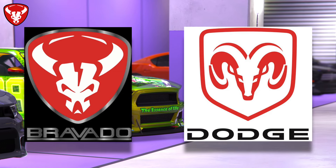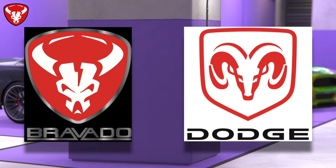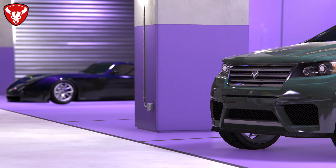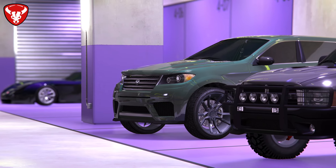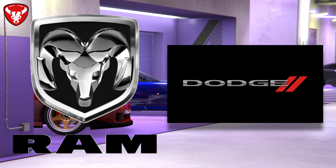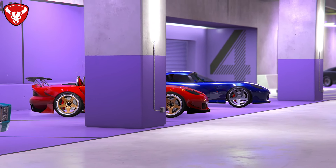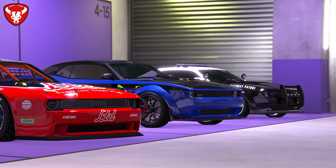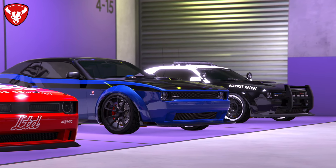Bravado, c'est Dodge — ça se voit même au niveau du logo, présent depuis GTA 4. Ce logo représente une tête de taureau. Chez Dodge, l'ancien logo représentait une tête de bélier. Ce logo appartient maintenant à Ram, une marque à part depuis la séparation du Dodge Ram. Rockstar s'en est bien inspiré pour créer un très joli logo — tête de taureau contre tête de bélier, c'est pas mal fait.